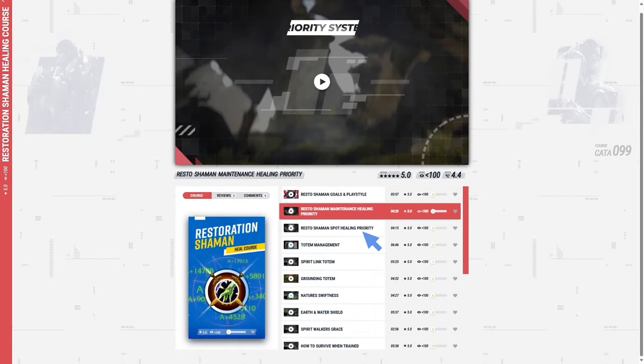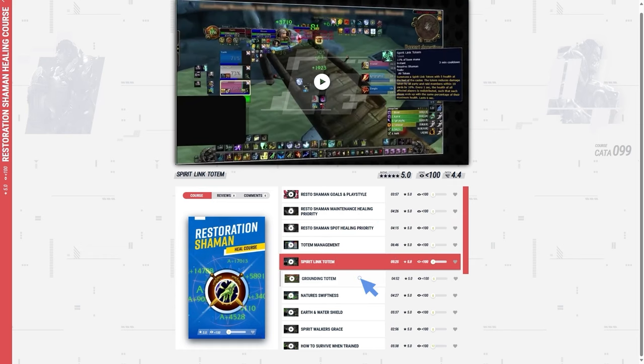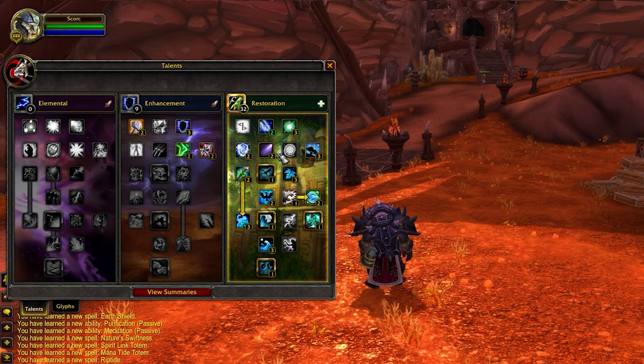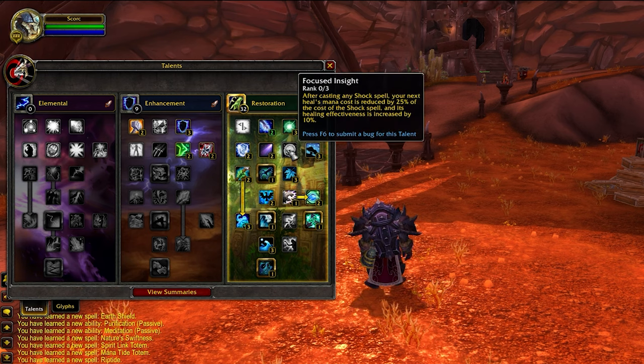If you go and watch our Restoration Shaman course at skill-capped.com, you're going to find out how to kite and survive like a pro. There aren't many flexible talents in this build, but if you wanted to be more mana efficient, you could consider dropping Totemic Focus for Focused Insight. This is going to reduce the cost of your next healing spell after using a shock spell.